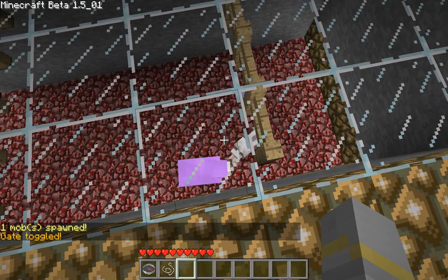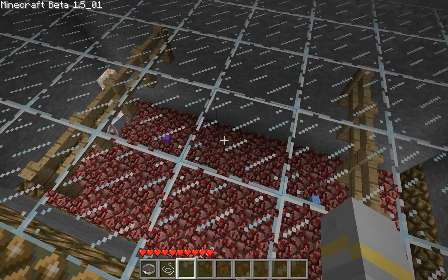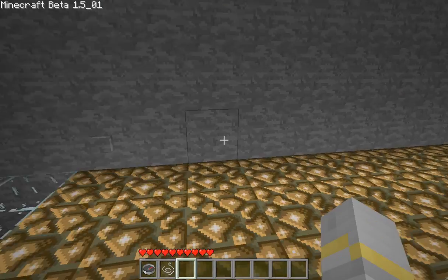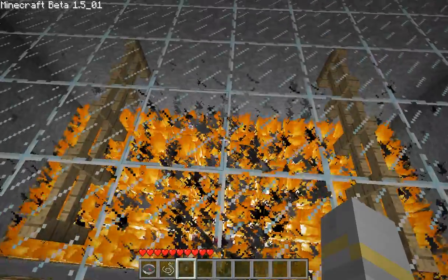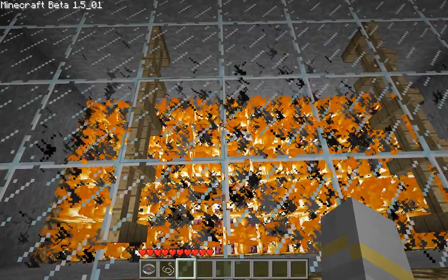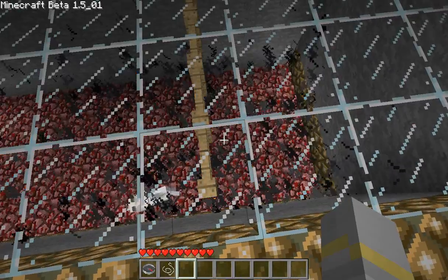Now, that probably wasn't the best of demonstrations, but what this video is aiming to demonstrate is that the wolf will not only pick a random target, but there is also a delay between the time that it takes to attack each target. For some reason, that wolf isn't burning to death.